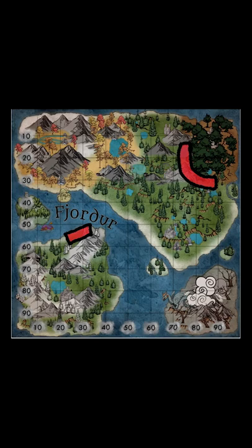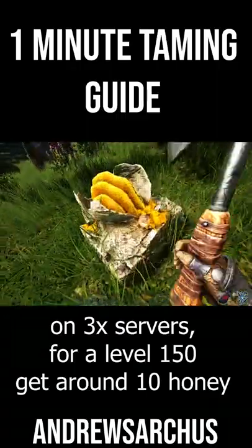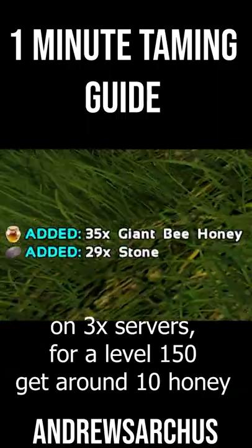How to tame an Androsarkus in one minute. The best thing to tame these guys with is honey, and there are honey nodes at about 80.45 that you can mine with a hatchet. Honey only lasts 20 minutes on you, but will last 40 minutes in a tame's inventory.